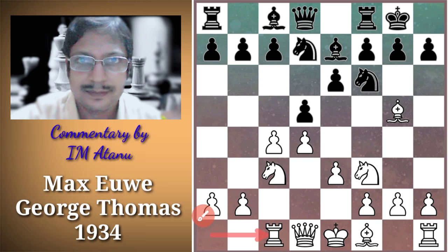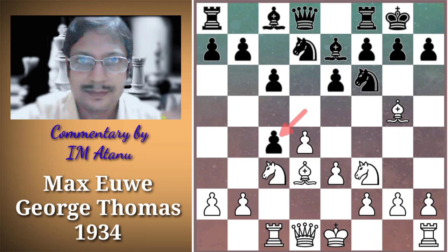Black waits by playing C6 and finally White goes Bishop D3. Black plays DC4 — a slightly paradoxical move because it allows White a free hand in the center. However, Black initiates a maneuver which is very instructive: he exchanges a couple of pieces and tries to free his position.